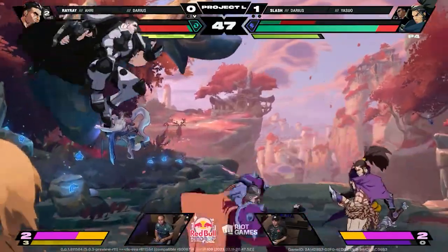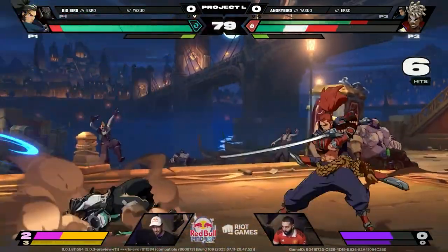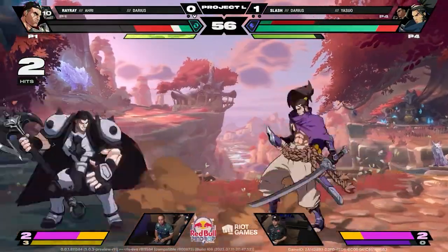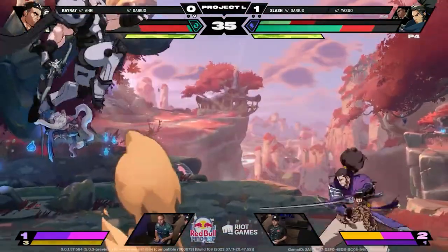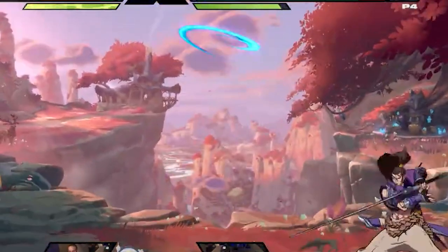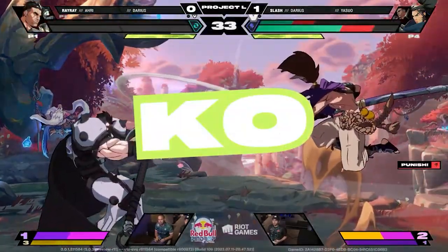Special 2 is a new ability called Cyclone Slash. When pressed, Yasuo will slice open like a small wind tear of some sort, making this little orb that spins around and hits whoever touches it. You can hold the button, which will increase the amount of time he's charging, and it'll make the little wind ball go farther. All in all, I thought it was a neat tool for zoning, though he has some other zoning options as well.